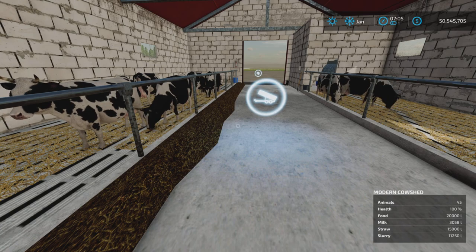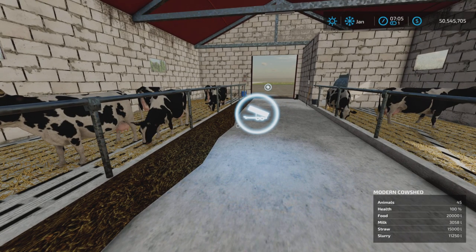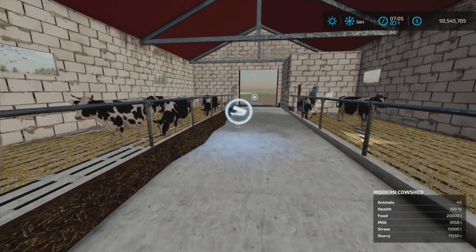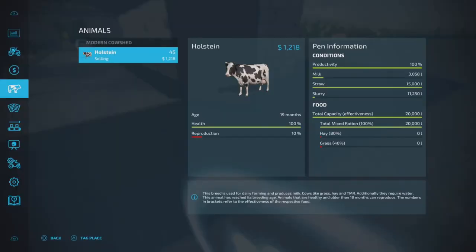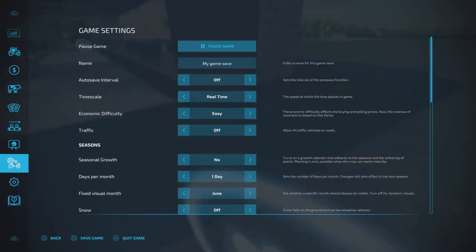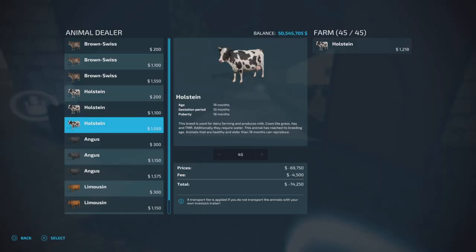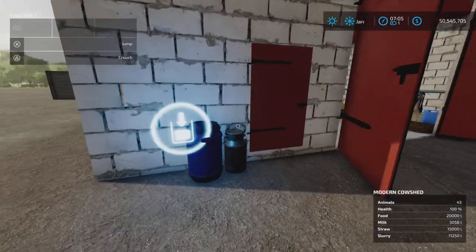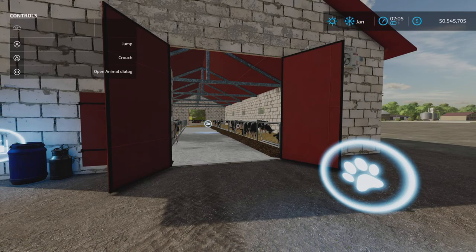There's 20,000 liters of food capacity, so that will last just barely over a month. The animal buy point is here. Let's get the help window on - there we go. Animal dialogue is here, I've got Holsteins in there - 45 cows. The milk trigger is over here and we will test that in a moment.